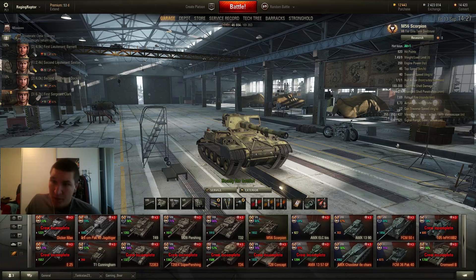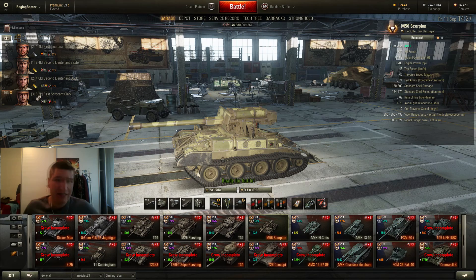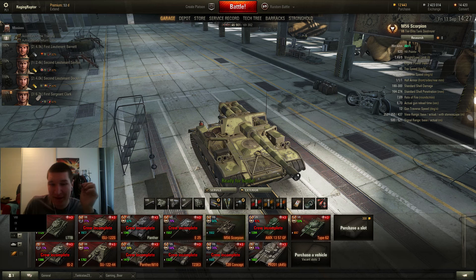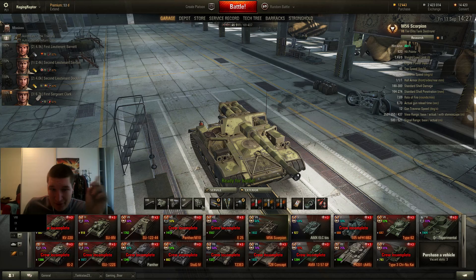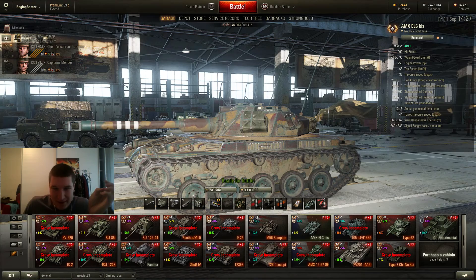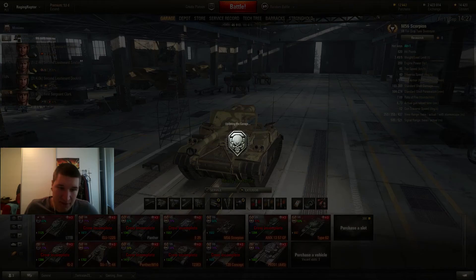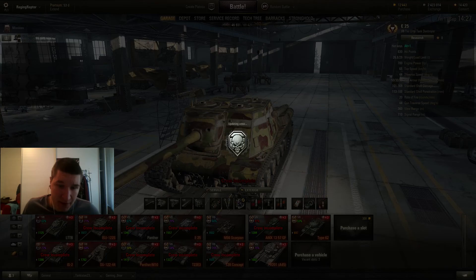First to the stats: it has 820 hit points which is actually not really much. Also not really much is the seriously low amount of weight. This tank weighs 7.4 to 7.5 tons. This thing is as light as the ELC. We are also going to compare it a little bit with other tier 7 premium tanks like the SU-122-44, SU-122S, and the E-25.